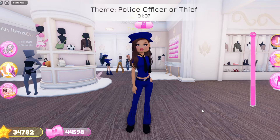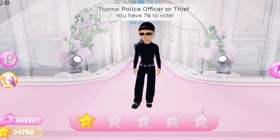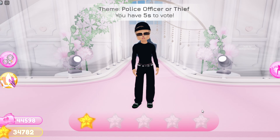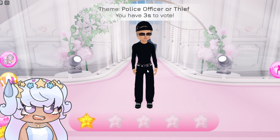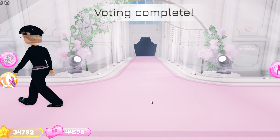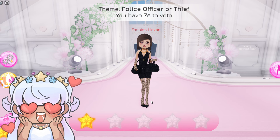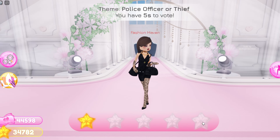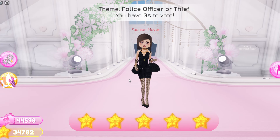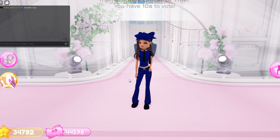I'll see you guys on the runway. Here's the first person's outfit — I'm assuming they're a thief. I like it but I don't like what's going on with the shirt and the pants, and the shoe color is green so it doesn't really match — I'm gonna give their outfit a three. Here's the next girl — oh my gosh, she slayed! It's giving baddie thief. I love the tattoos and the piercings on her lip and eyebrow — that honestly slayed. I'm gonna give that a five.